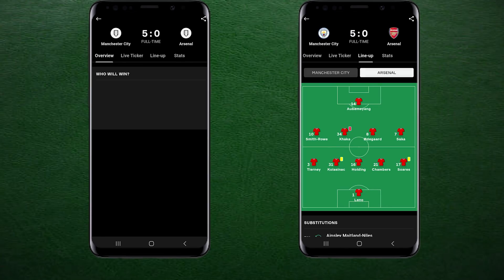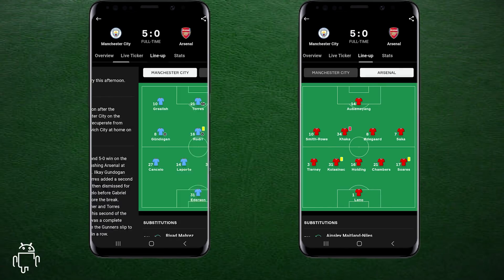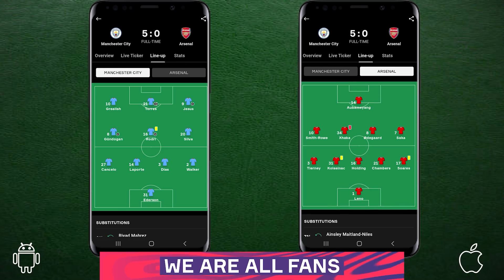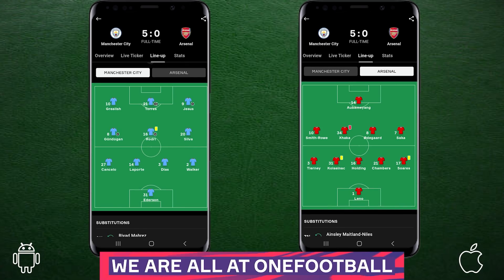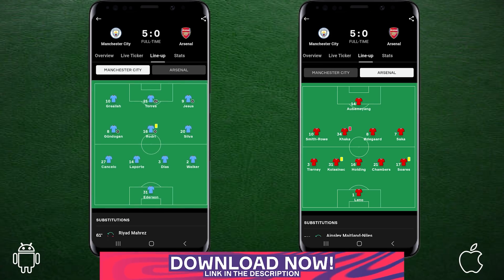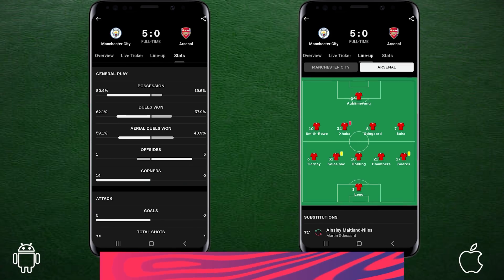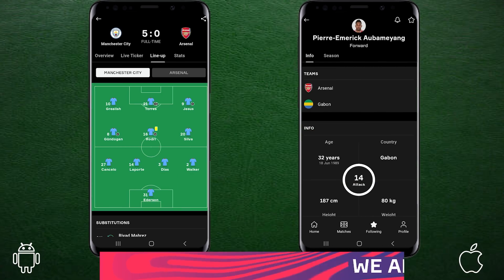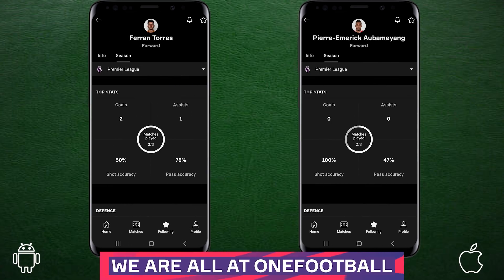A quick reminder of the formations: Arteta initially lined up in a 5-4-1 while City, as usual, were a 4-3-3 on paper, as you can see on our video sponsor, the OneFootball app. OneFootball is the best football app in the world, giving you even more than just formations, but also stats, news and transfer updates for your favourite teams and players. The best part is you can get it completely free through the link in the description below.